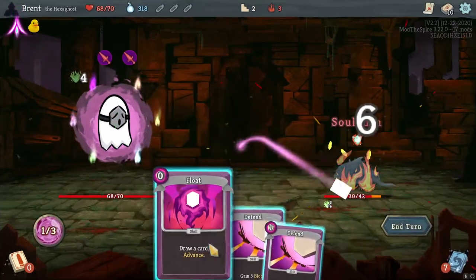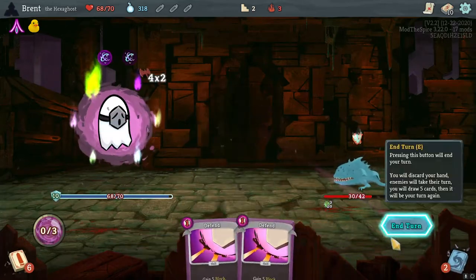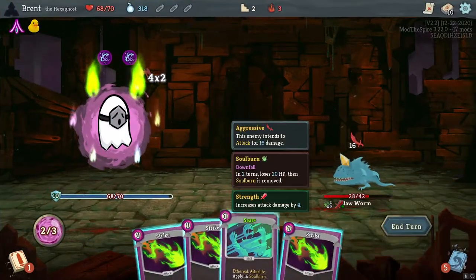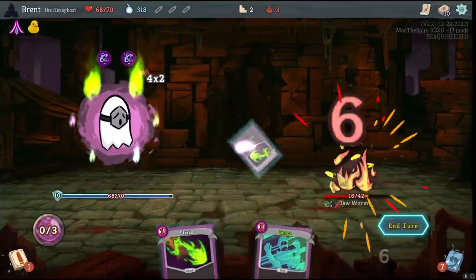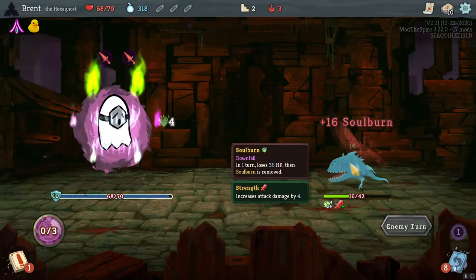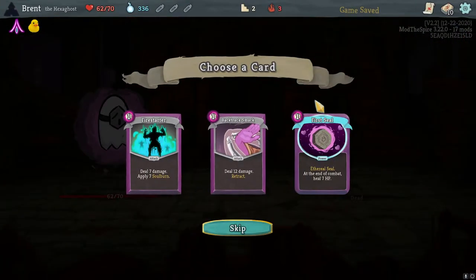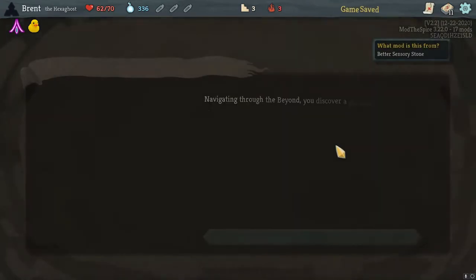Defend, Defend - actually I should have done another Strike there, I could have got the Spear brand. Not thinking about it. Float past, get a Defend in here. Not quite remembering what I need to be doing. Let's lift that exhaust here - taking six more. He's dead. I feel like you can really stack this Soulburn - it's much easier. First Seal, there we go - get those, start using that rubber duck to our advantage.